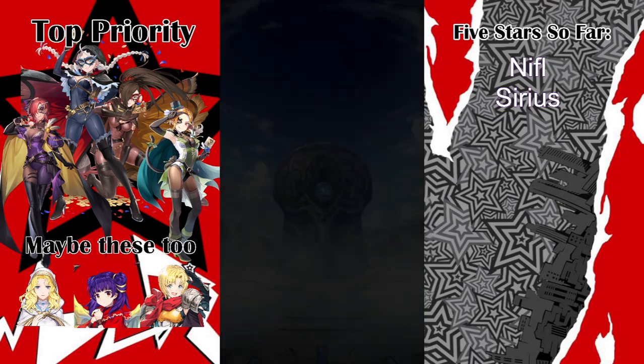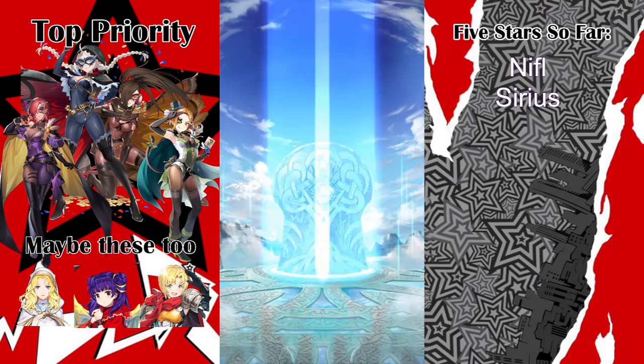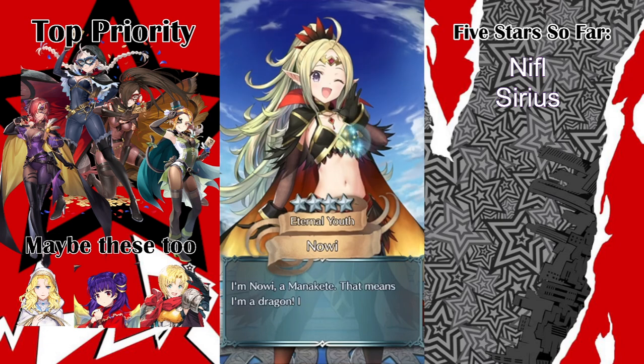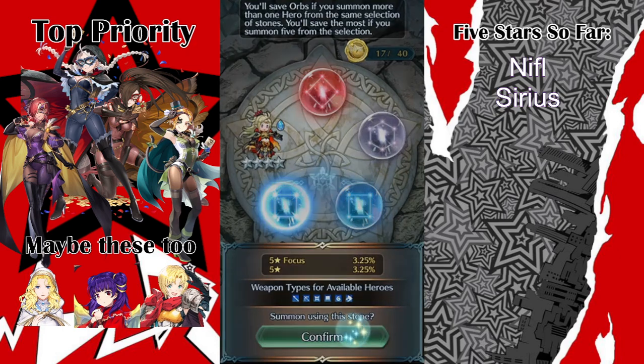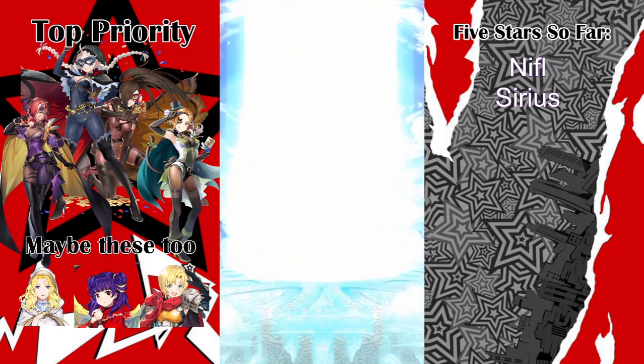I'm pretty sure Kath is the blue one, so this is a good circle for that. I got extra orbs because I was thinking I might have to avoid a few greens, but I guess it's not really a problem. At least it's some smoke — I think I've just been getting 3-stars.